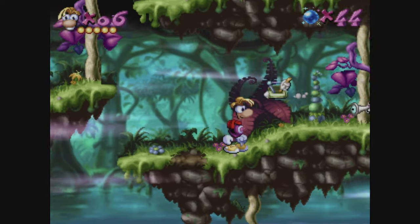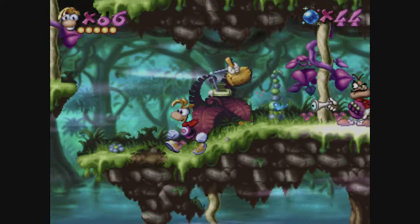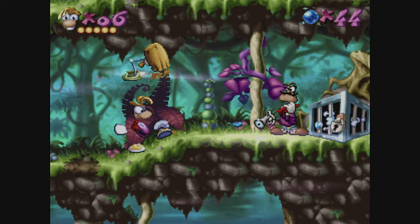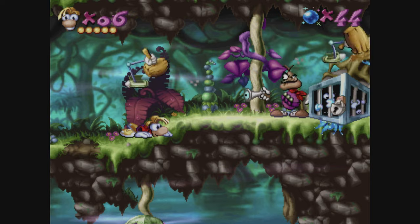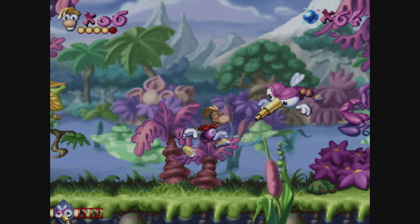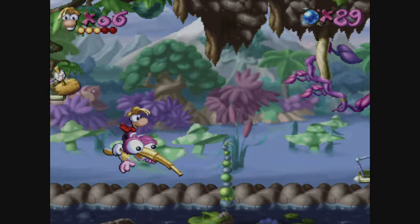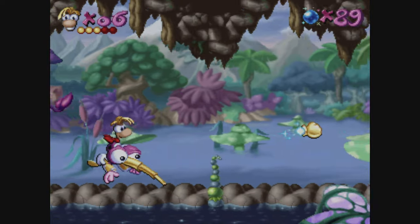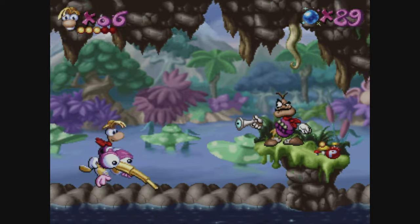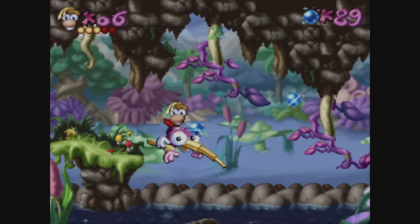Rayman can walk and jump to start off, but as you progress you'll unlock new abilities including his famous punch attack. You'll also learn to grab ledges, glide with your ears, and more. Certain levels are auto-scrollers and you'll meet characters along the way that will help you out. You are going to need that help, as this game is really hard and not many people realise that.